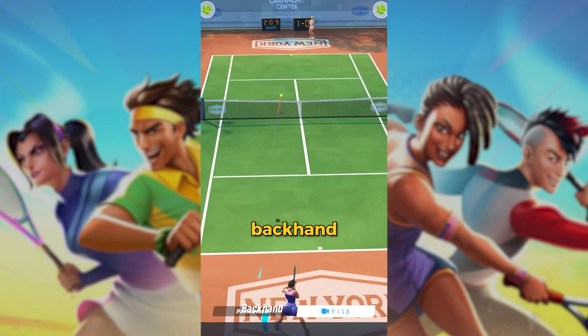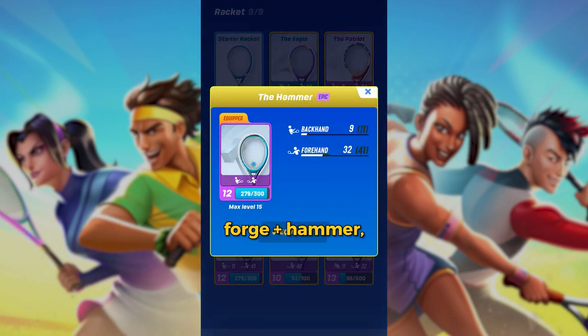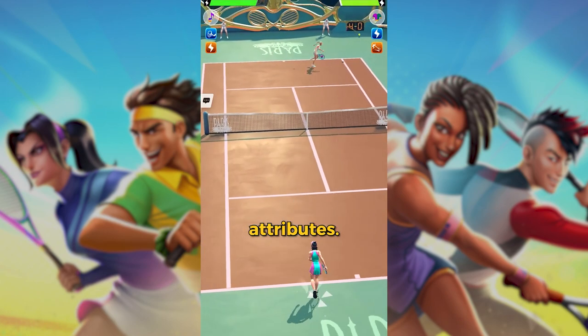However, a high forehand, backhand, and serve build is very functional. So you can use the combo Forge plus Hammer, McCall, Hunter, Carbo Load, and Mountain Climber to have very high and balanced attributes.